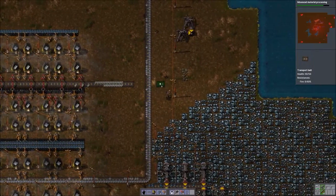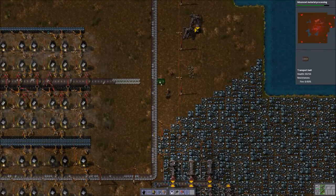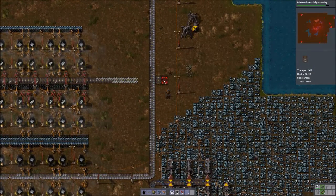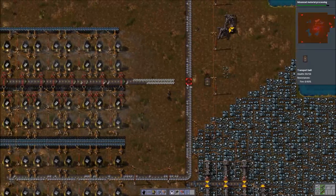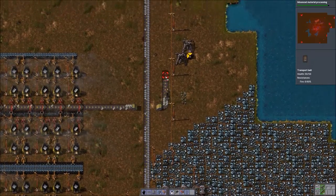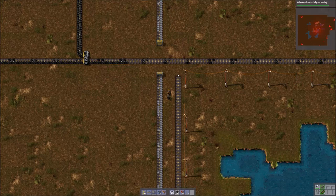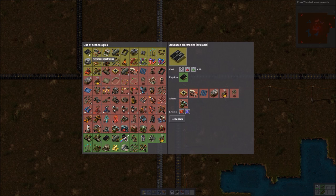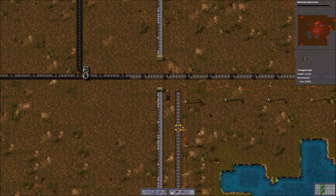So let's run this over and we're going to put this as part of our bus. Now this bus is four wide — two, three, four. And I'm going to put this on the last row for now, I think. Advanced material processing has completed. The next one that we'll do is advanced electronics. Now let's do advanced electronics next — that'll allow us to make red and blue circuits. We do need the red circuits for the next level of science packs.